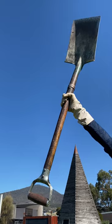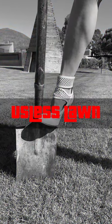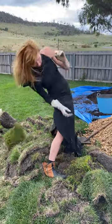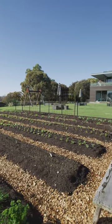Over the next few months, KK has decided to dig up the useless Mona lawn and replace it with a Victory Garden, with the help of Ben.